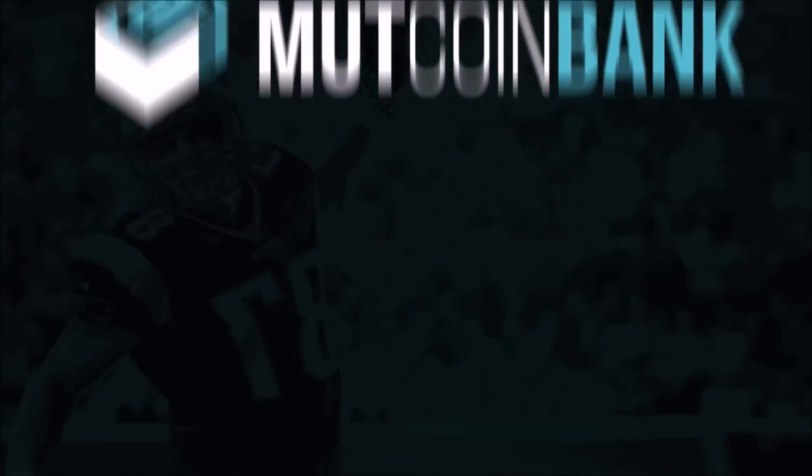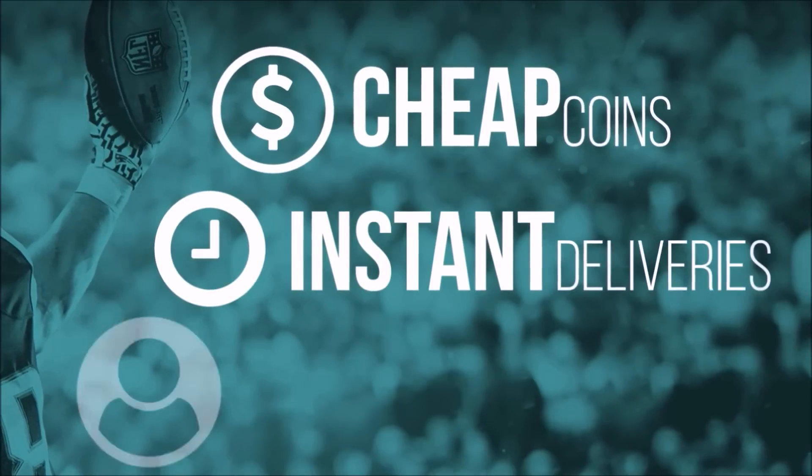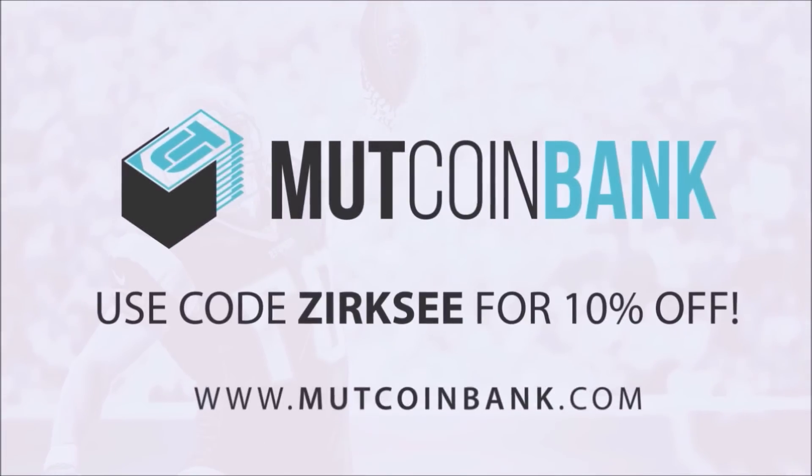If you want cheap and instant Ultimate Team coins, head on over to mudcoinbank.com and use code 6Z at checkout for a 10% discount on your order.